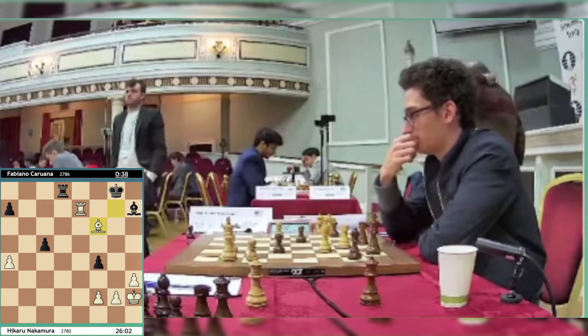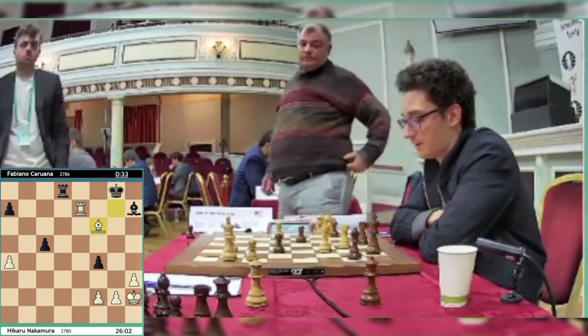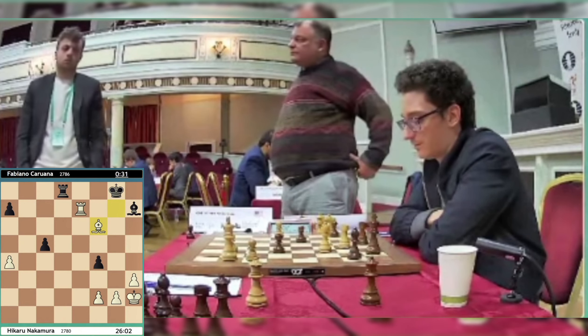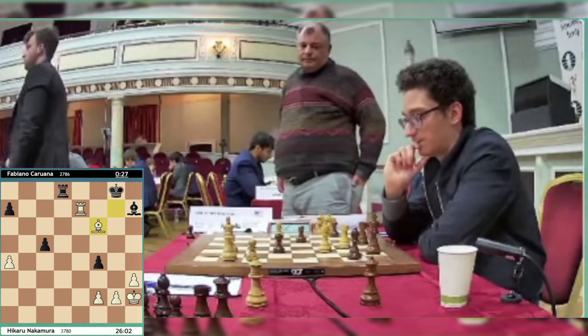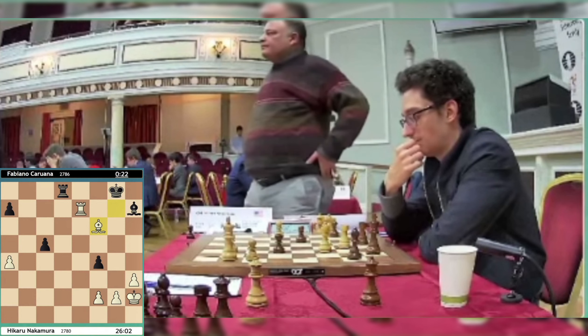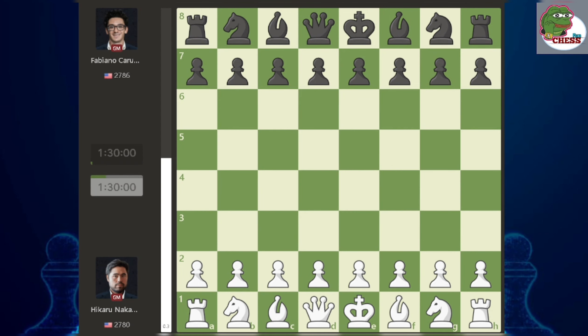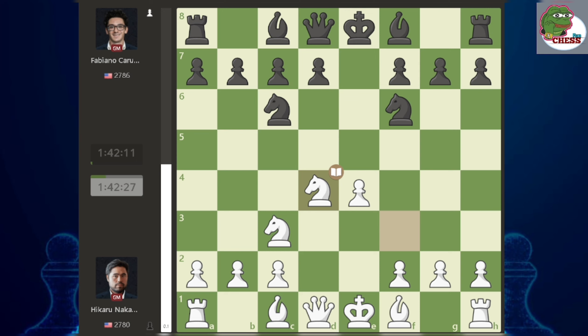It's still winning for White — still a two-point advantage. We could be seeing the final throws of this game. Fabiano's got 45 seconds left with 34 moves played. He doesn't look too confident about his chances — visibly upset with himself. It's just been such a smooth game and great opening preparation from Nakamura.